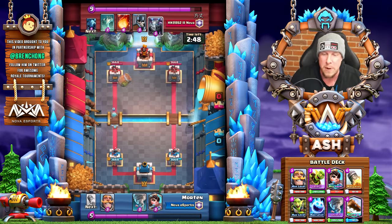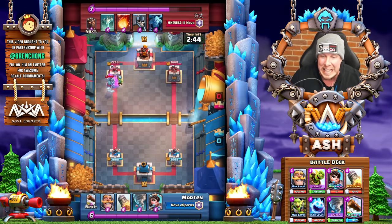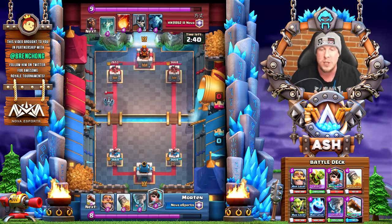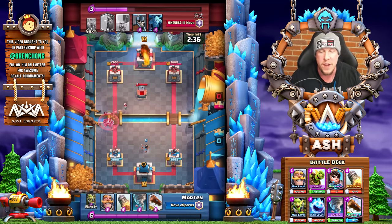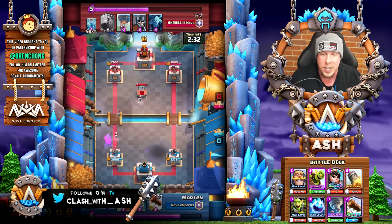Alright, here we go. It is an Ice Spirit and a Goblin Barrel in the left lane — we're gonna freeze that Mega Minion and get a lot of damage on that left tower. That was over a thousand damage on that left tower just off that very first push there. Ice Spirit and a Goblin Barrel — perfect way to start out your matches.